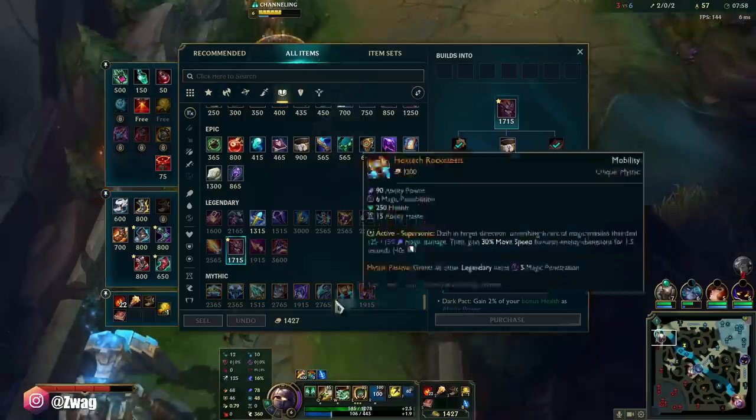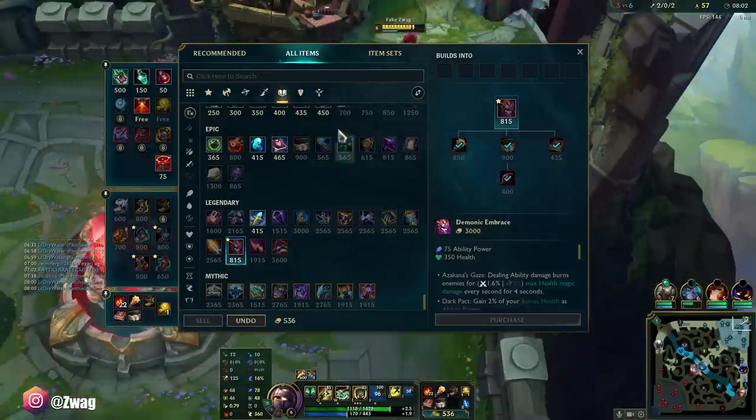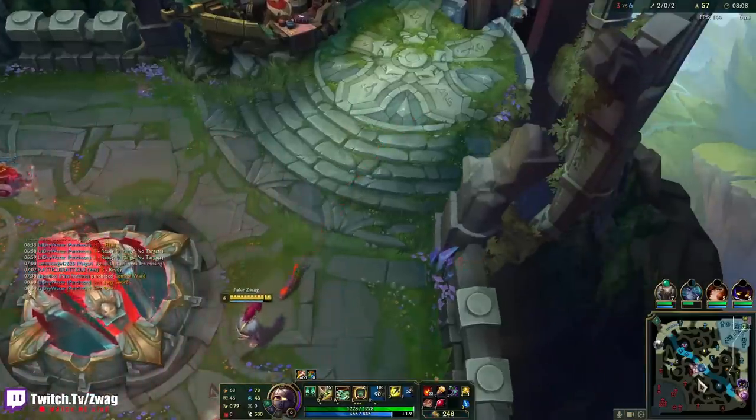I almost have Demonic. Since we're going burn build I'll get Sorcerer's Shoes — actually I want the boots here because mobility in the jungle is pretty good, lets me get through all these camps quicker.